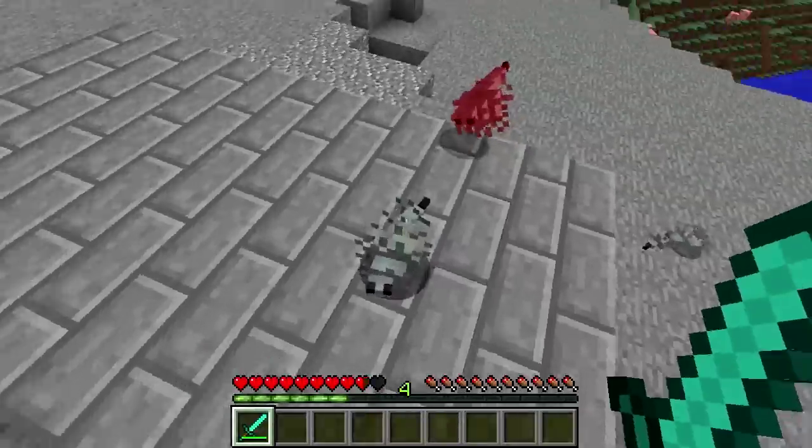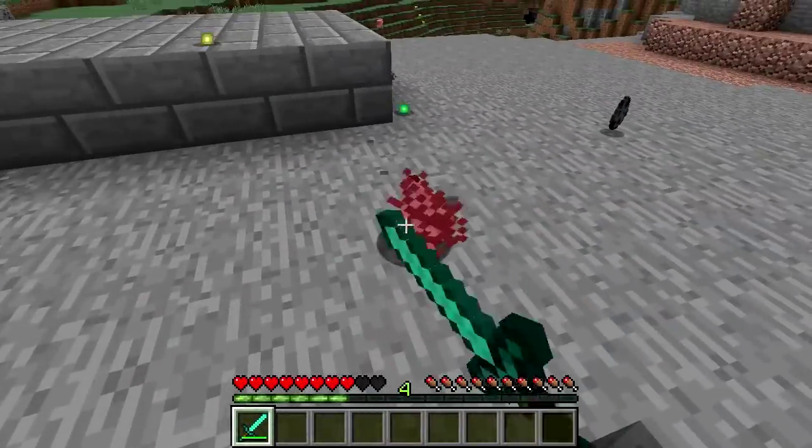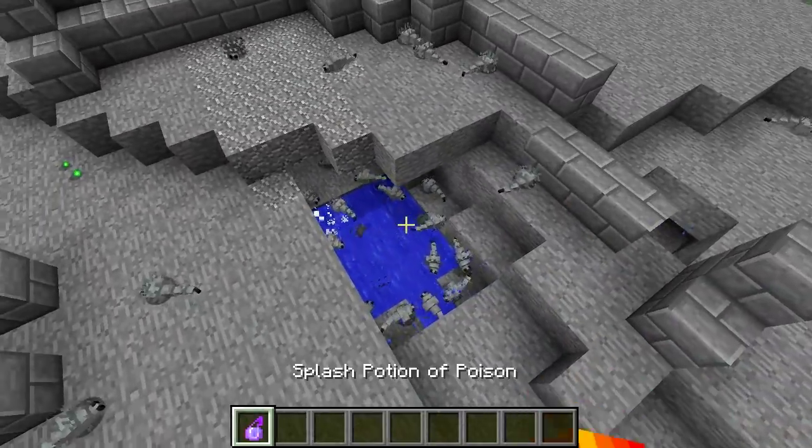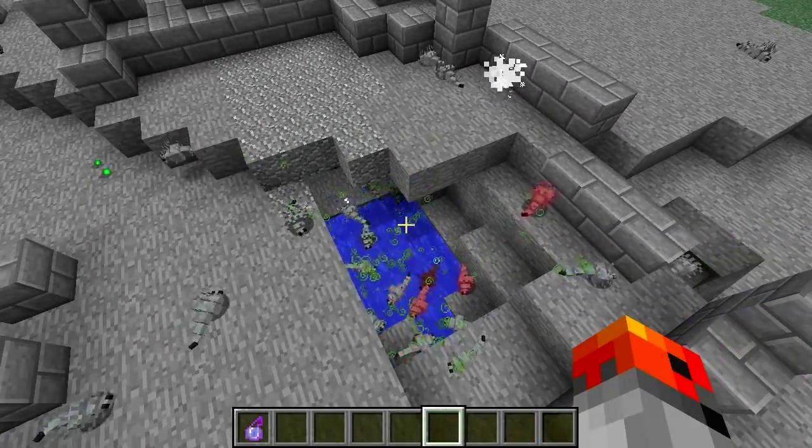As long as you kill a silverfish in one hit they will not call their friends. And on the other hand if you want them to call a lot of friends very quickly, simply poison them.